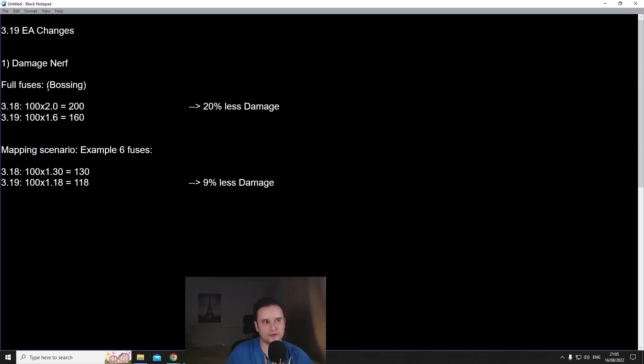Full fuses mostly happens against stuff like Cyrus or Eater of Worlds — basically enemies that aren't actively moving all the time. So in 3.18, if we take a base damage of 100, times 2.0 — because 5 times 20 fuses is 100% more damage — we get 200 damage. Whereas in 3.19, at 3%, that's 60% more damage, so 100 times 1.6 gives us 160 damage. Overall against full-fuse bossing scenarios, you do 20% less damage.